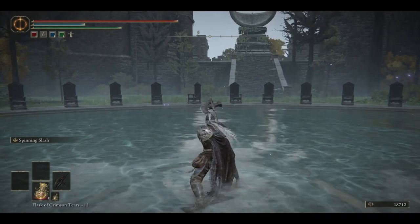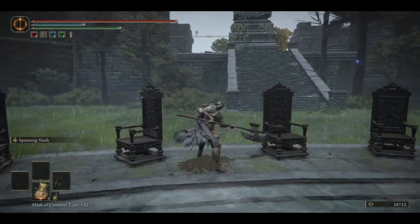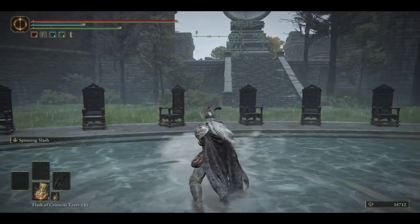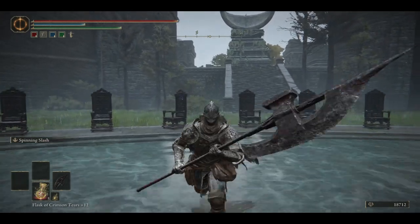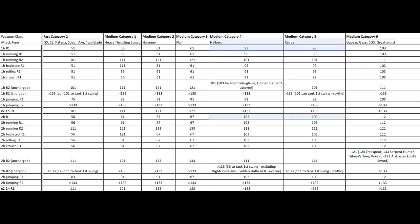Halberds have access to piercing moves like the running attack or the backstep attack. Some even have more options due to unique movesets. Piercing attacks can do counter hit damage like other piercing weapons. They also have a fairly decent reach. While their moveset isn't as fast as some of the lighter weapons, most of their moves are not slow like heavier weapons. They also have a rare category of poise damage, shared with the reaper, otherwise known as scythes.